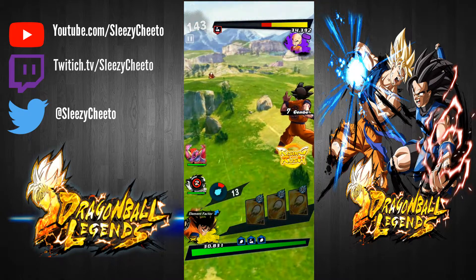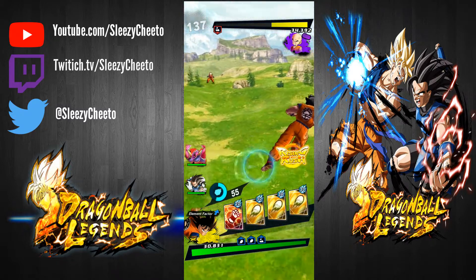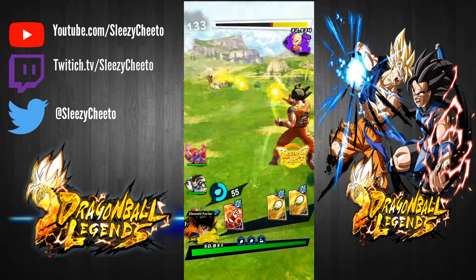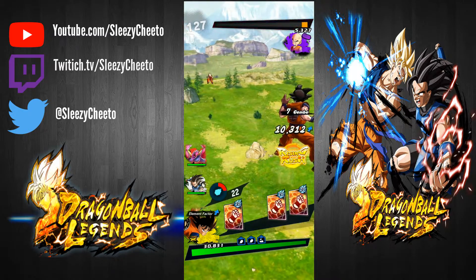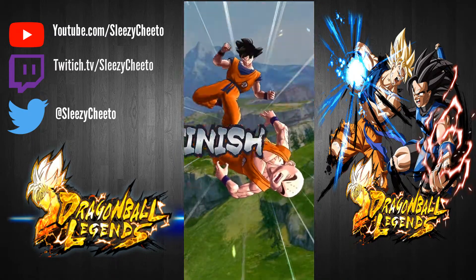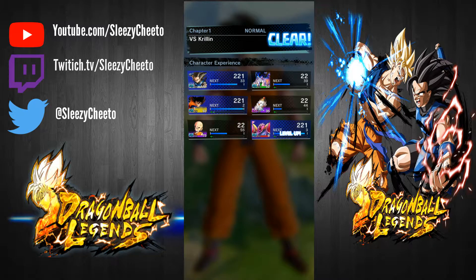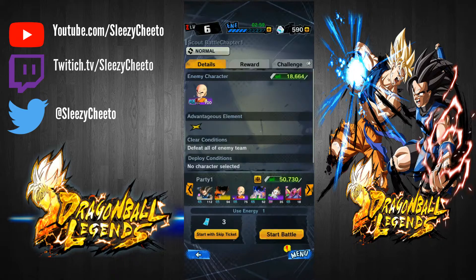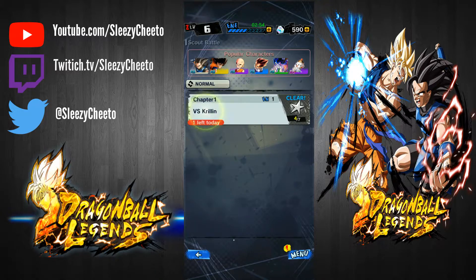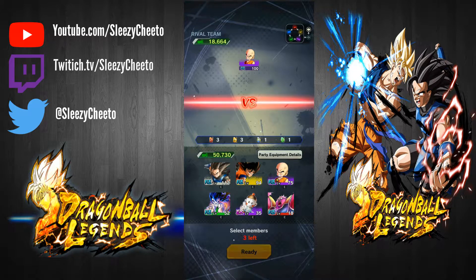Let's talk about the next thing that can boost your character and make you stronger — Equipment. You can equip equipment, and these equipment slots are already equipped on characters. I got these all from the Raditz event. Let's go to Change Equipment. Everyone is equipped with exclusive equipment — I give Shallot the Raditz one because it gives Blast Attack, and I give everyone else a Blast Defense item because that's what this item does. It gives you Energy up and Blast Defense up. If you upgrade them, you unlock more stats.